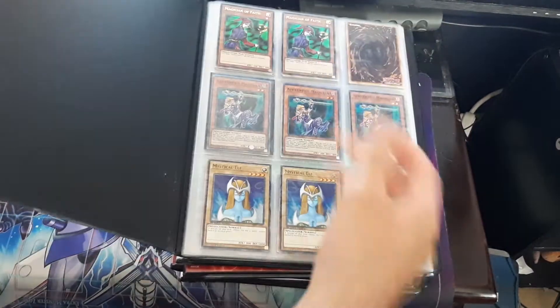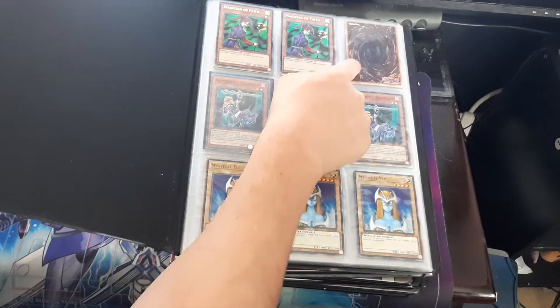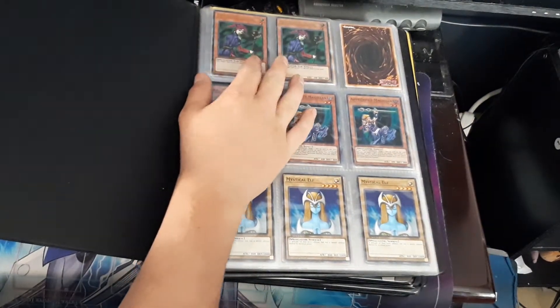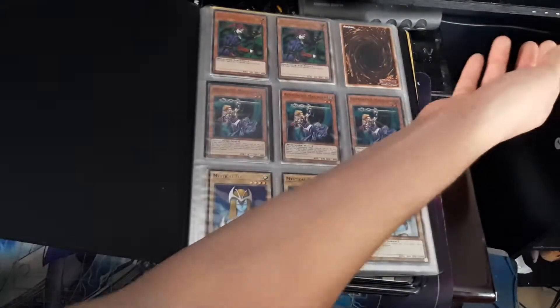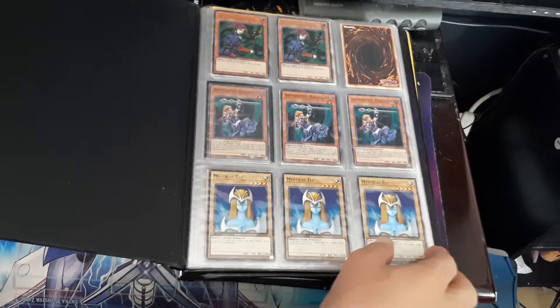Next we're going to go with the second one, which was Attack of the Deep. I'm still missing the Magician of Faith — this set brought us Magician of Faith, and I don't have one. I think they did another printing in the new starter deck. I think she went down in price because they did a comic printing now.